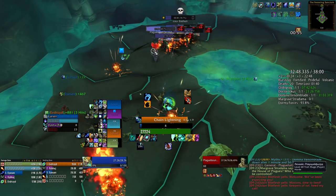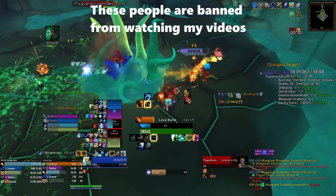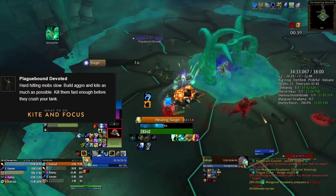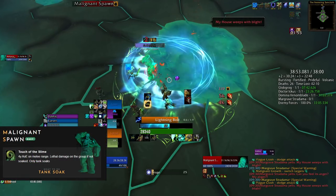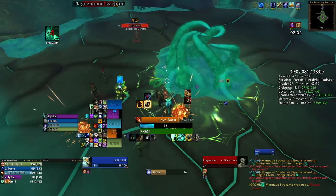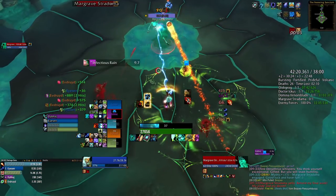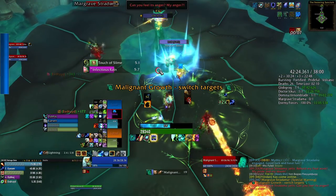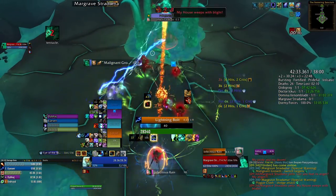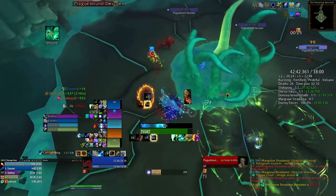Once done, only Stradama is left. The tentacles should be obvious. The real tricky part is the Plague-Bound Devoted — basically the same guys from the trash. Touch of the Slime is the big circle the Malignant Growth add is going to do. You don't soak it to help the party or the tank — in fact, only the tank should take the hit. On top of dodging tentacles and focusing the Malignant Growth, two other important things are Infectious Rain and the Plague-Bound Devoted. Treat the Devoted like Spiteful — even though they're small and not grouped, you must kill them because as you run around the platform dodging tentacles, they will slowly walk toward you. On Tyrannical they'll two-shot you.